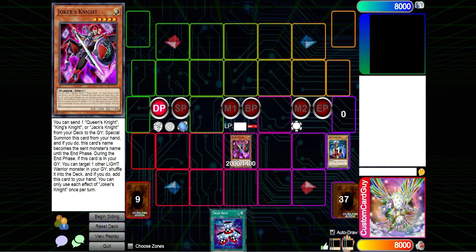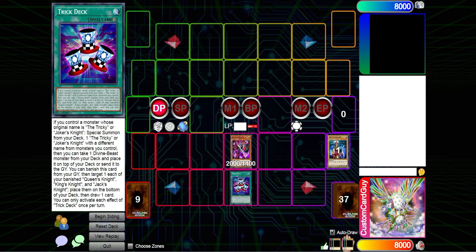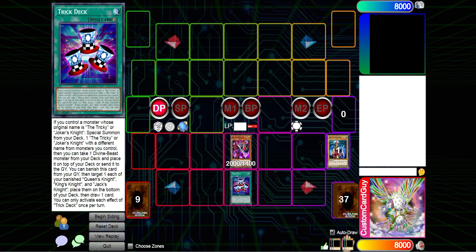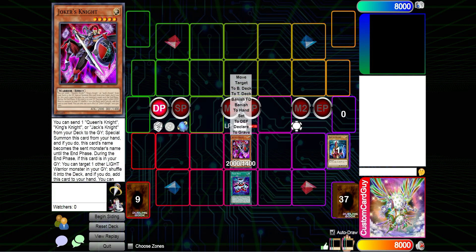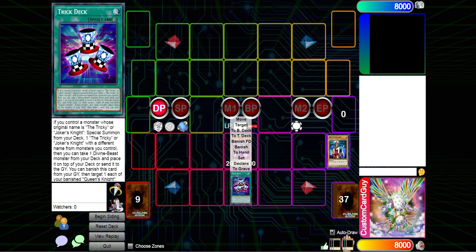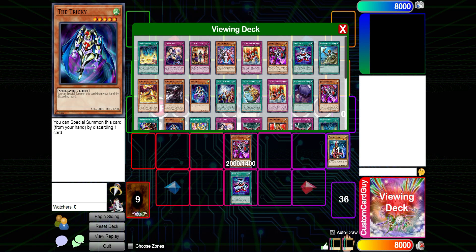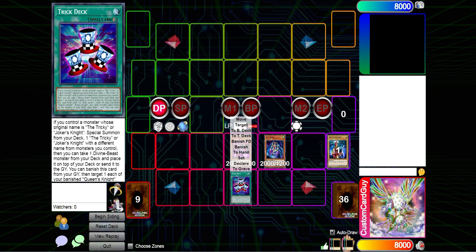You simply send one of the face knights from the deck to the grave — it'll send Queen's Knight — and Joker's Knight takes on the name Queen's Knight while it's on the field until the end phase. That's really important because Trick Deck activates if you control a monster whose original name is the Tricky or Joker's Knight. So we have an original Joker's Knight and special summon from our deck the Tricky or Joker's Knight with a different name from monsters you control.